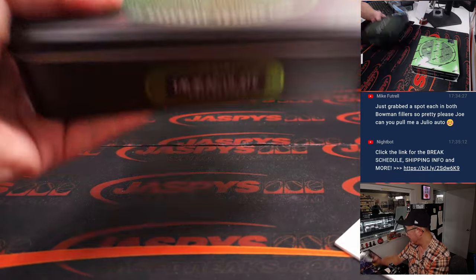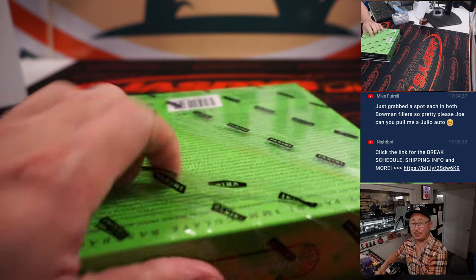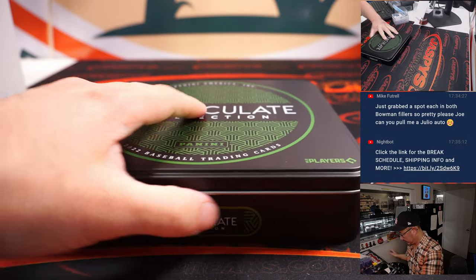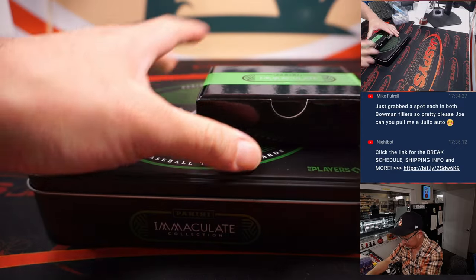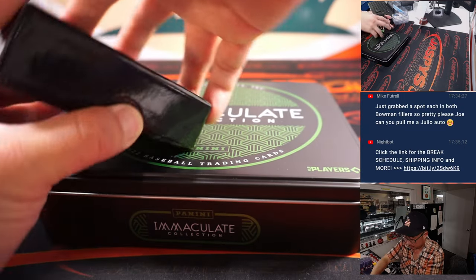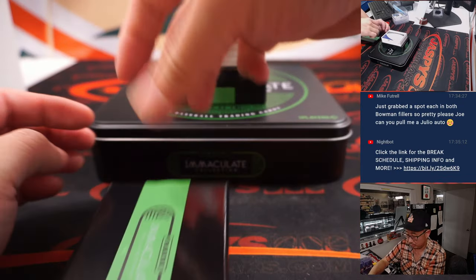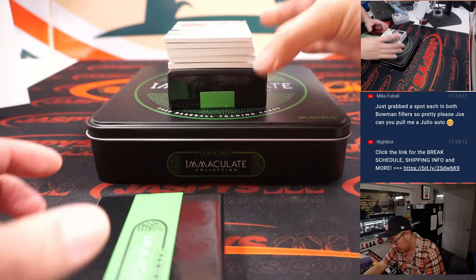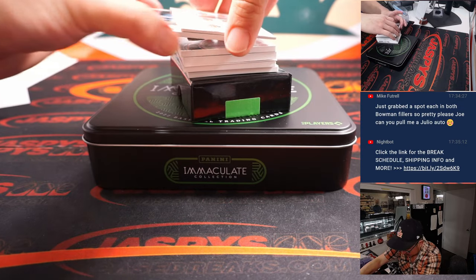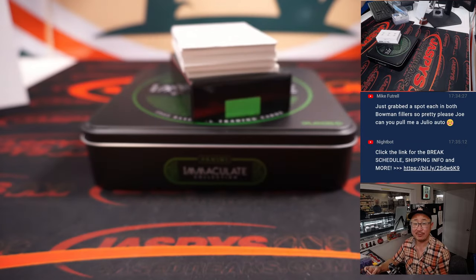Box one in the books. Box two — last two in the store right now at JazbiesCaseBreaks.com. I think there's a redemption in there, so Carl, you got something already. Here's Wander Franco, 25 out of 99, rookie relic for Steve Birch, number five.